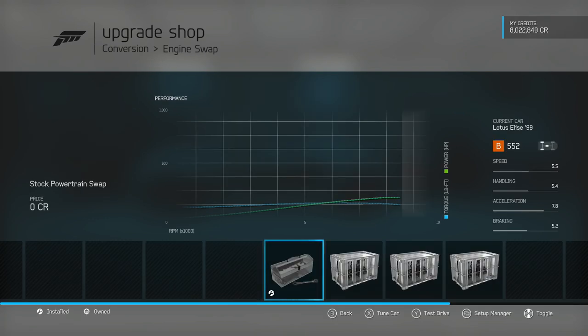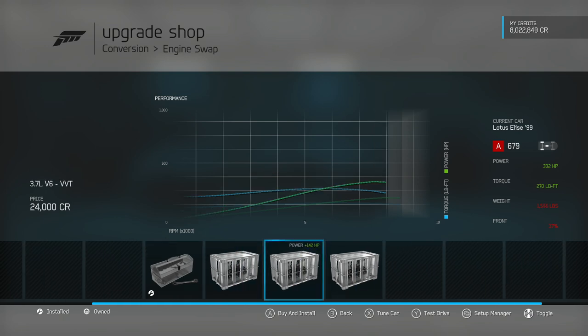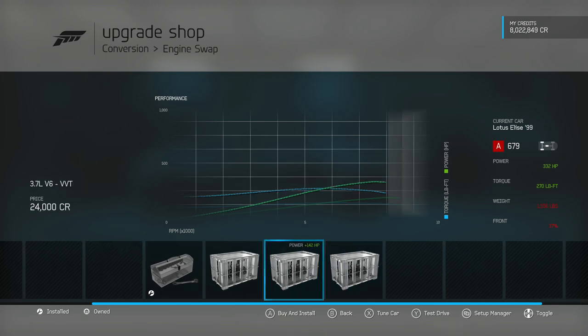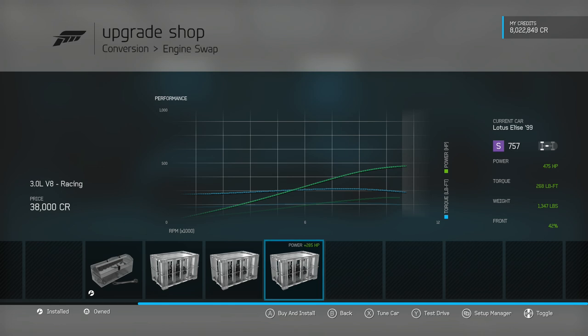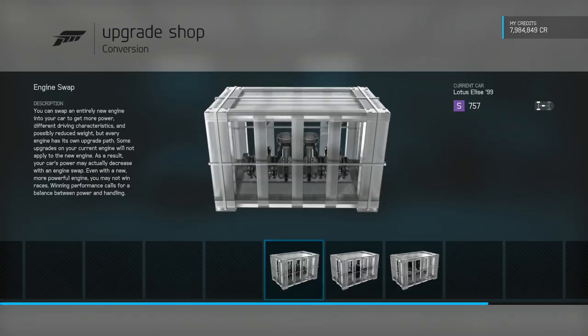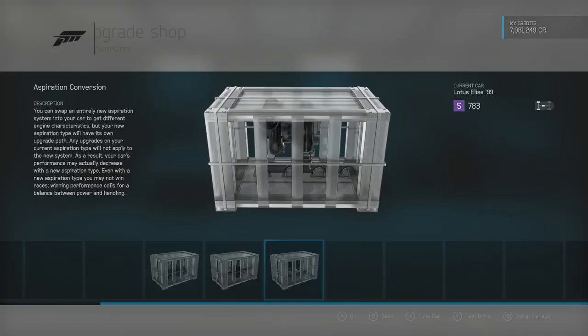As far as the engine goes, we have three alternate options aside from the standard engine. There's the turbo rally engine, which won't get enough power for this build, and then the choice of the V6 or V8 Racing. The V8 Racing is lighter — about 200 pounds lighter than the V6 — and it's the Ariel Atom V8 engine. We're going with that, and with twin turbos it'll give us up to 622 horsepower.